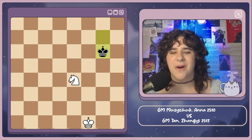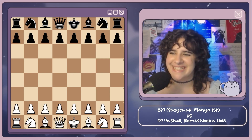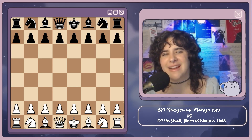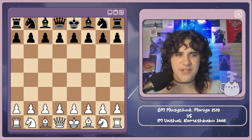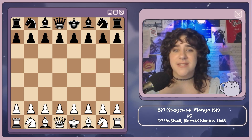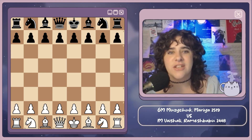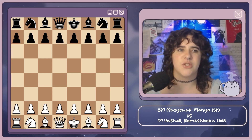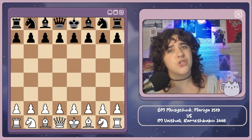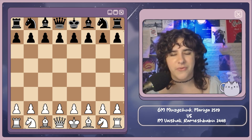Now on to our last game — I did save the best for last, this is an amazing game! We have Grandmaster Maria Muzichuk with White, rated 2519, and International Master Vaishali Ramesh Babu with Black, rated 2448. Both of these players are amazing. Vaishali had what was the game of her life yesterday — she is on fire! She is itching to get to 2500, she just scored her third GM norm a couple of weeks ago, and she is looking to get those rating points and finally get the GM title.